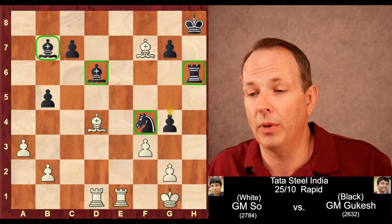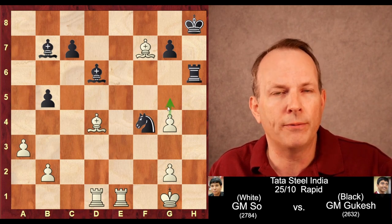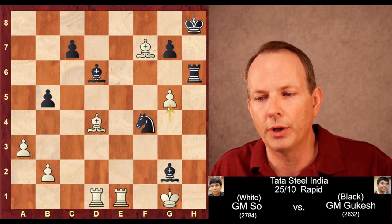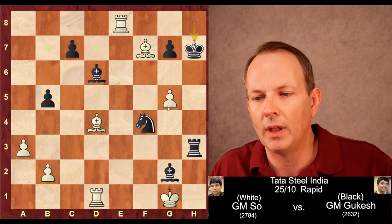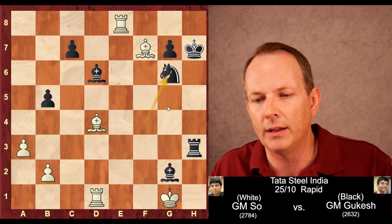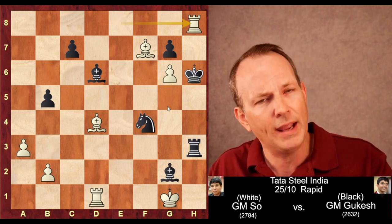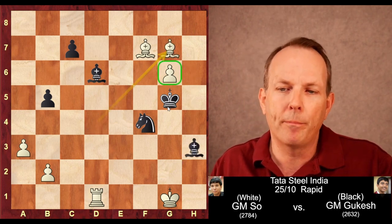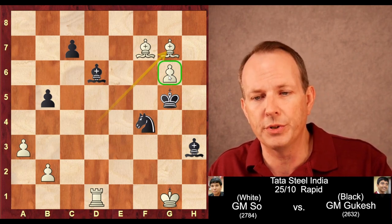Can he withstand black's pressure here? Pawn takes pawn — and not only does that get a pawn, but the threat of g5 is quite a problem for black. Bishop takes g2, g5 hits the rook, the rook goes to h3. Rook e8 check, forcing the king forward. Now g6 check — if black takes the pawn with the knight, he would lose his bishop, so he can't do that. He has to advance his king. Rook to h8 check, king g5, rook takes rook, bishop takes rook. But now bishop takes g7, and this pawn becomes quite strong.